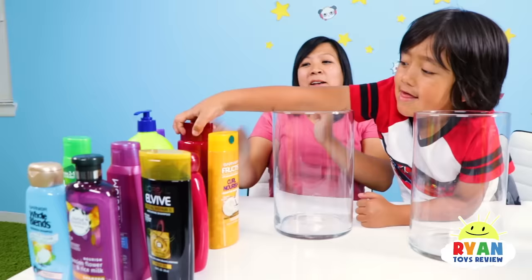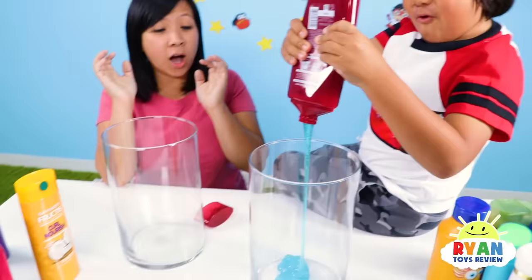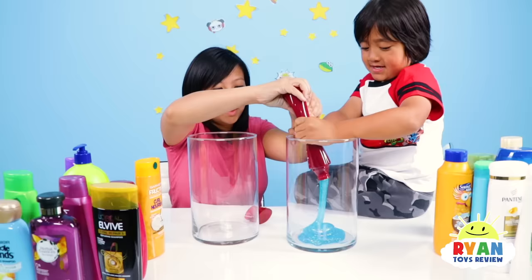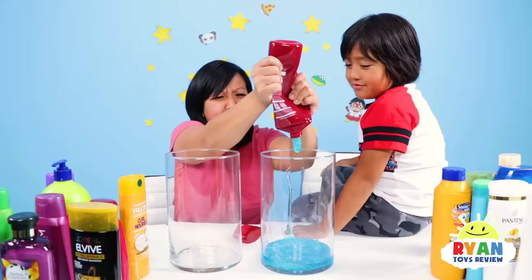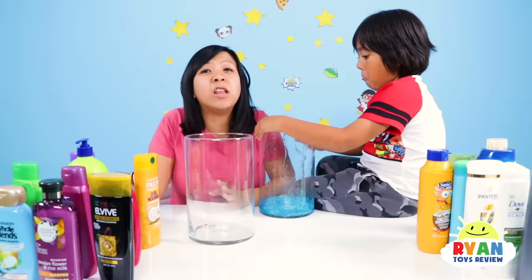I'm gonna go first. I'm gonna pick... Ooh, this one here? That looks like a pretty good shampoo. All right, I'm gonna open it for you. There we go. Let's see what Ryan picked. Glitter glue! Whoa! It's blue! I'll squeeze it all out. I think that's pretty much all I can squeeze out.